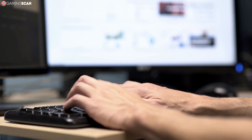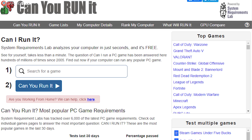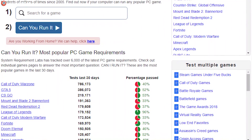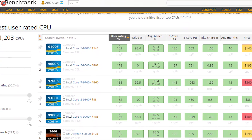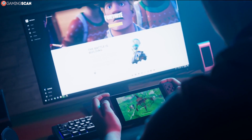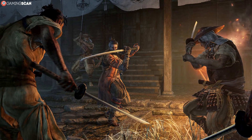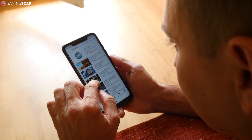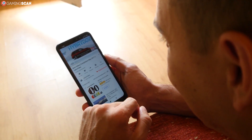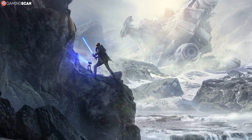If convenience is the name of the game, Can You Run It is the star player. It doesn't show expected frame rates like searching benchmarks on Google or YouTube does, but it still does a lot. To summarize: once you've figured out your PC's specs and the official game requirements, you have several options. For a simple yes/no compatibility check, Can You Run It is the most convenient. For comparing your specs against official requirements, UserBenchmark has you covered. For exact frame rate expectations, look up benchmarks — YouTube for visual illustration, written benchmarks for more detail.